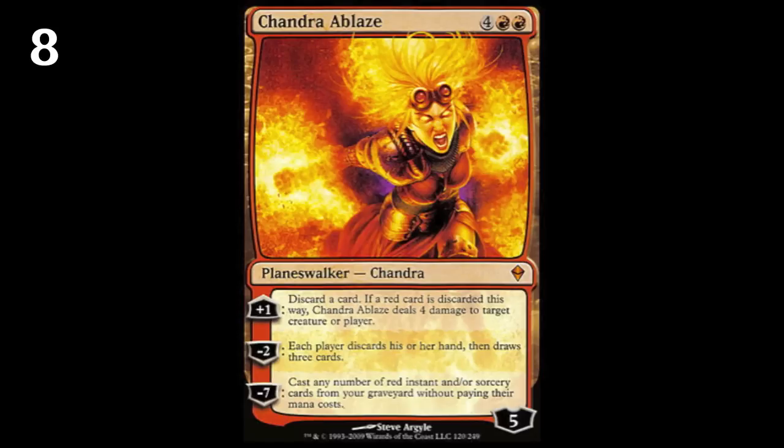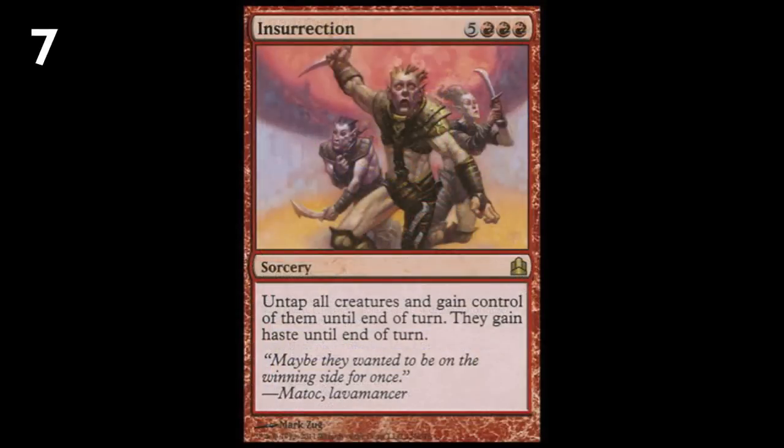Number seven, Insurrection — eight mana to basically win the game. You land this mid-to-late game, steal all the creatures on the field, they all gain haste, and you take everyone's stuff: Inkwell Leviathan, Iona, whatever's out there, and win. That's a really powerful effect. It's also a relatively useful win condition in red because, besides burnout, red doesn't have such fantastic one-card win conditions, and this card is one of those that is.